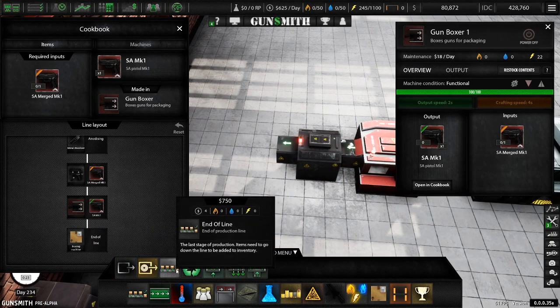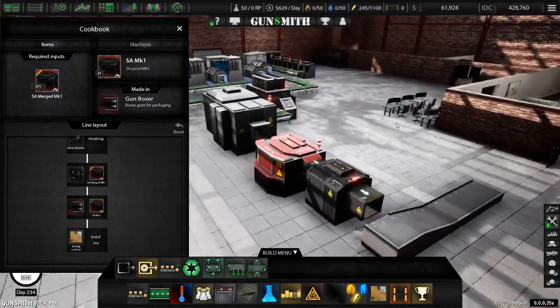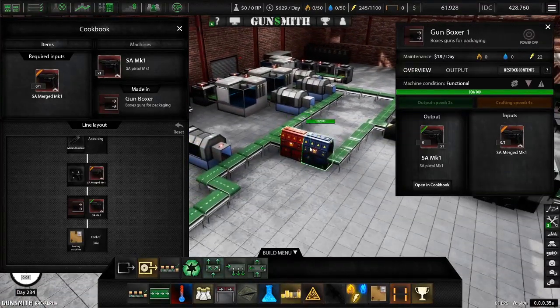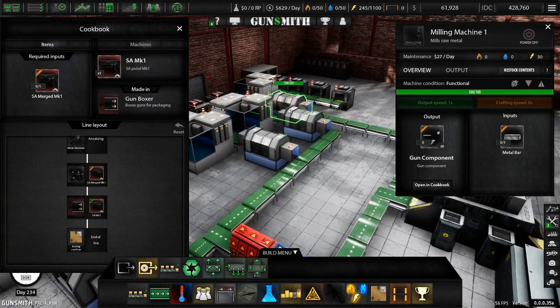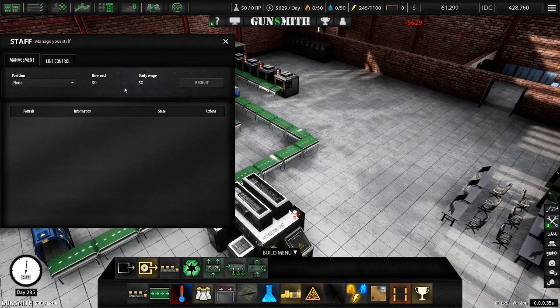Yeah, and then — nope, we don't need a dispenser. And a line is the wrong way. And that's our line right there. Sweet. So theoretically speaking, this should all be functioning normal — again, theoretically speaking.